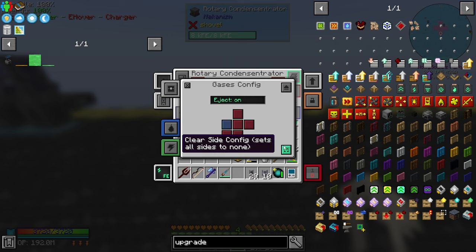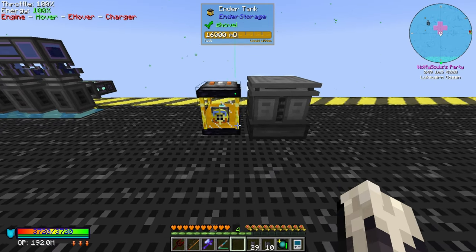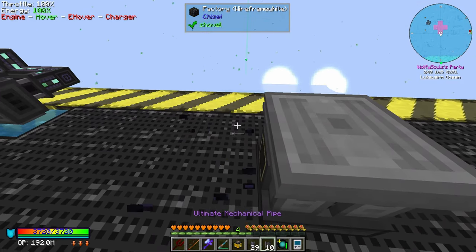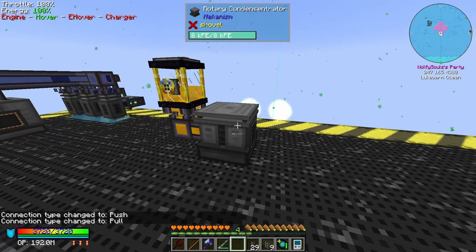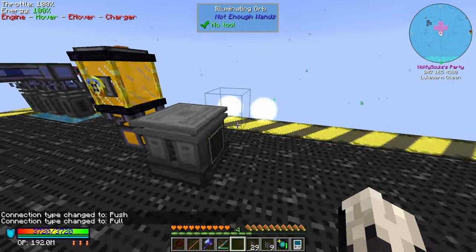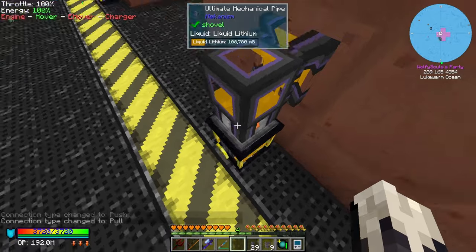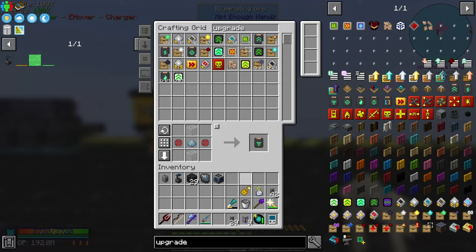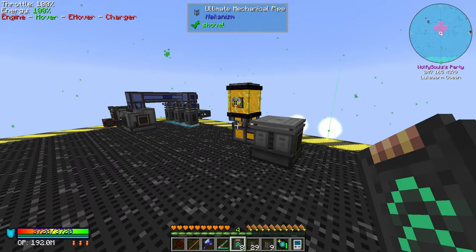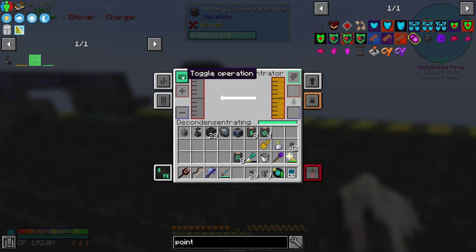Cool, so we'll put this here. Let's clear all this. So for fluids we'll say input on the right — can I put the ender tank here and it'll just take from it? I don't think so. I should know this by now. So that'll pull into the machine. That fills up a lot — how much of this tank? It's gonna take from this pipe. How's our water doing? Cool, we're doing fine actually. I'm surprised how well that's handling. Let's grab another flux point — we'll just put it on the back for now. Toggle operation — sweet.